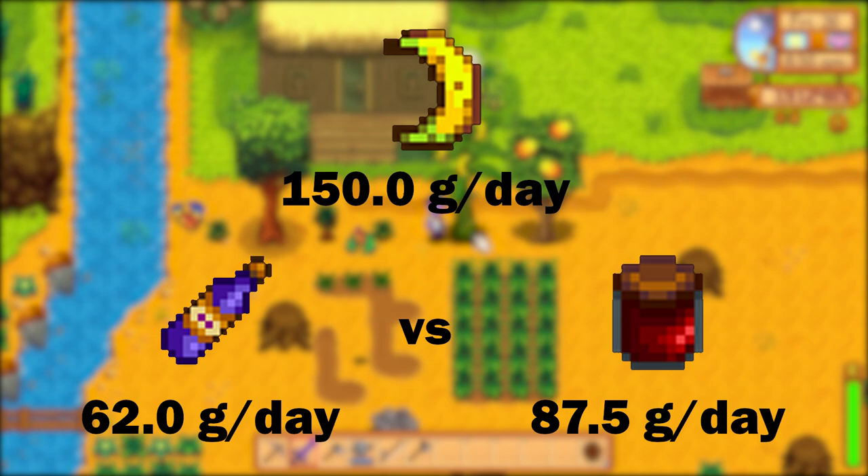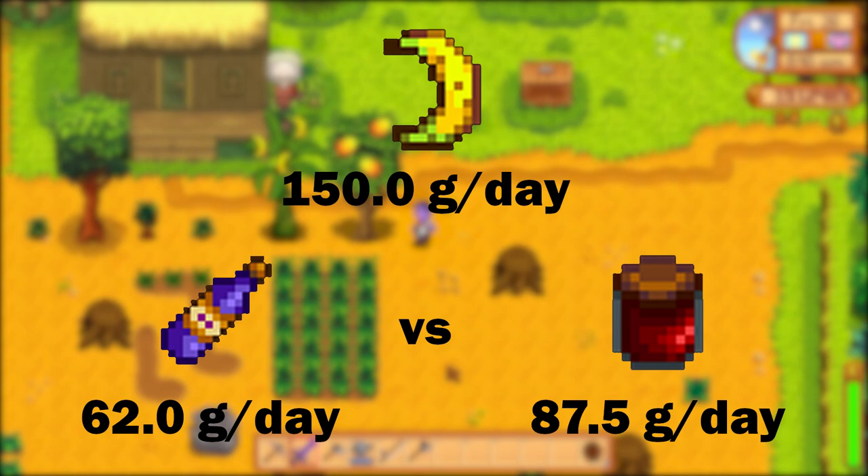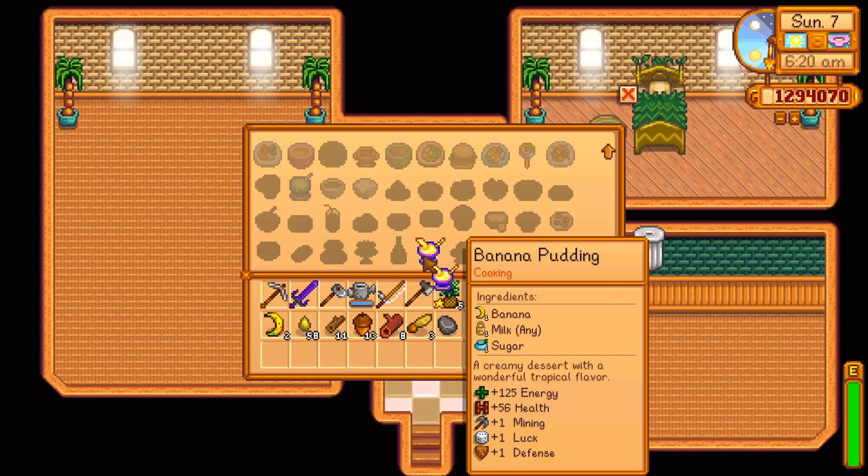Turning bananas into wine does increase the price of your product. However, since it takes just over six days for this process, you'll end up dropping your profit to 62 gold per day. Using the preserves jar is slightly more profitable at 87.5 gold per day. It's not profitable to turn your bananas into the new food item banana pudding, but the dish does have some good bonuses.